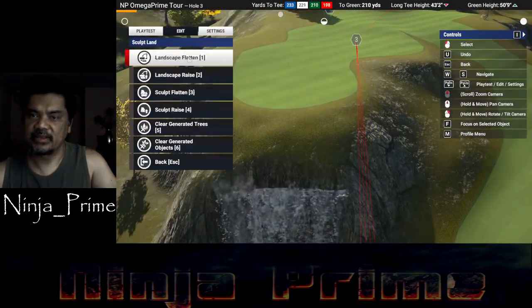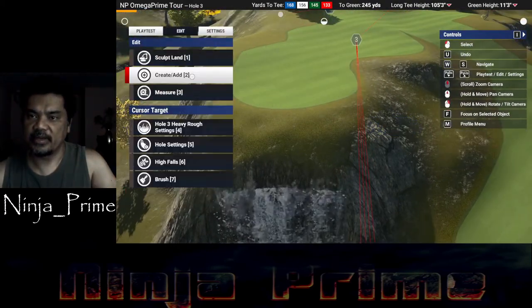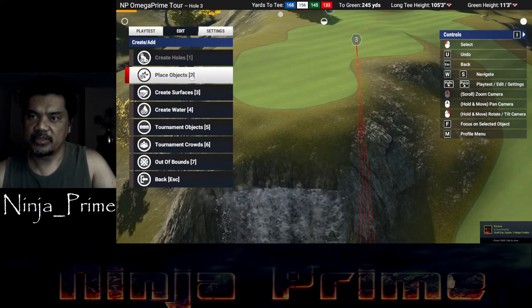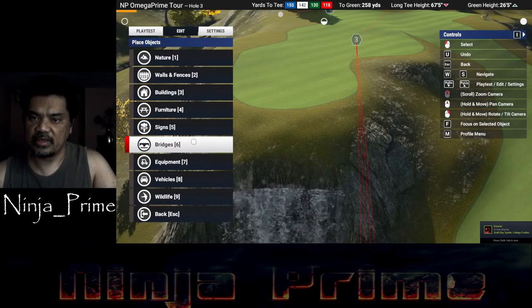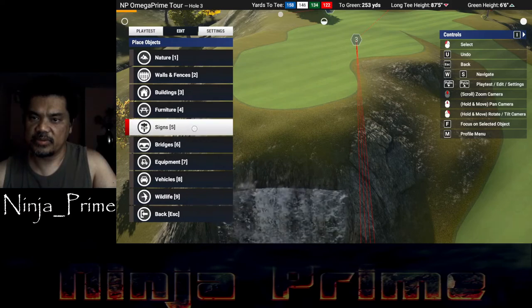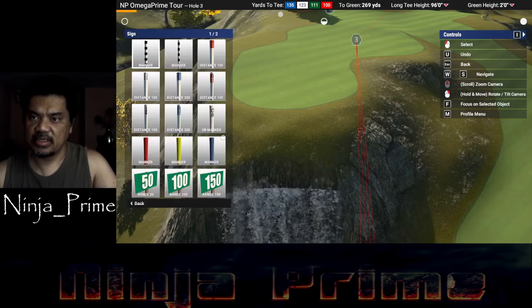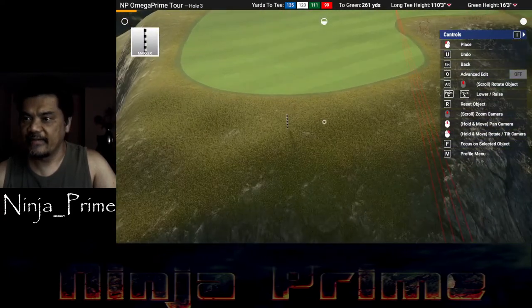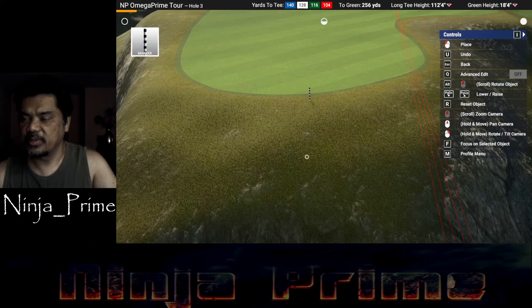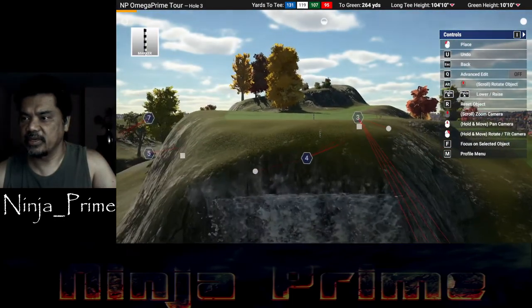Then what we can do — if the player does want to get up there, we can put an object mark. So if we go here, we can go to Signs, Markings, and stick one of these babies up here. There should be from down here — we need to play test this in a minute.